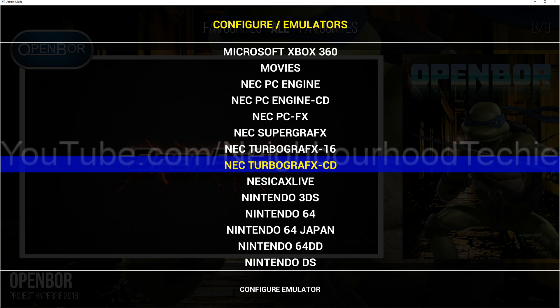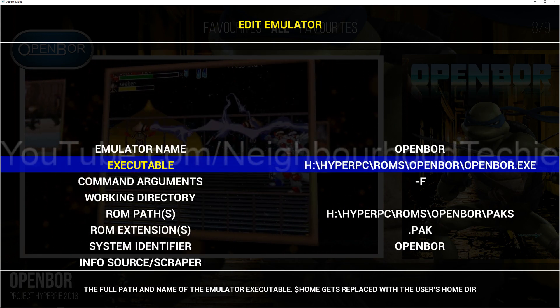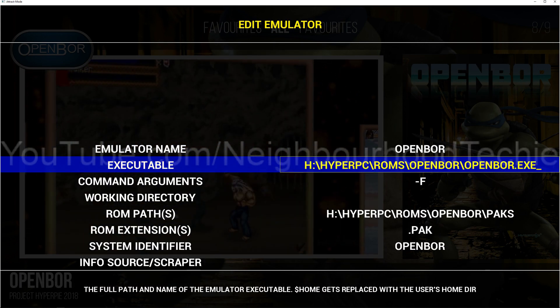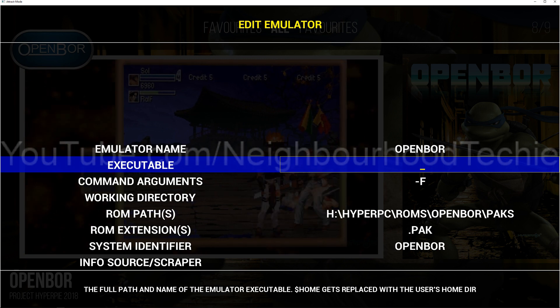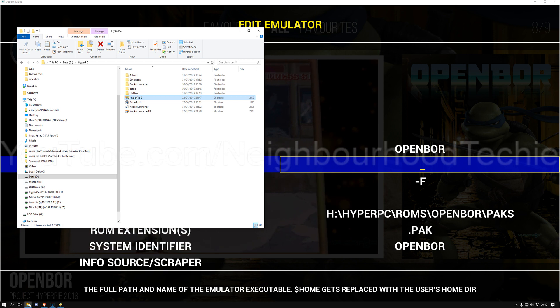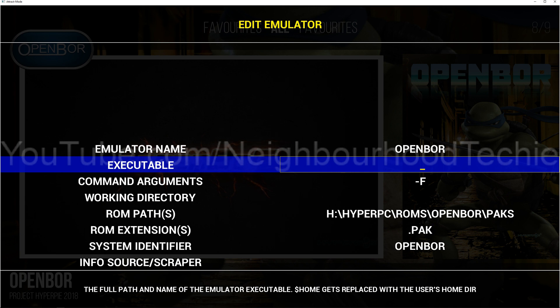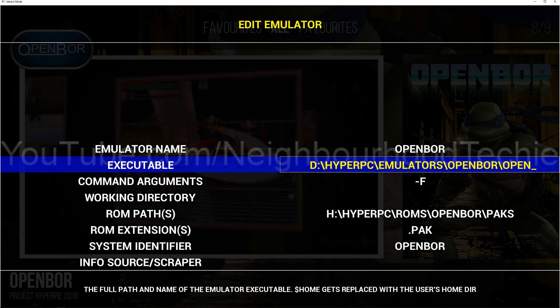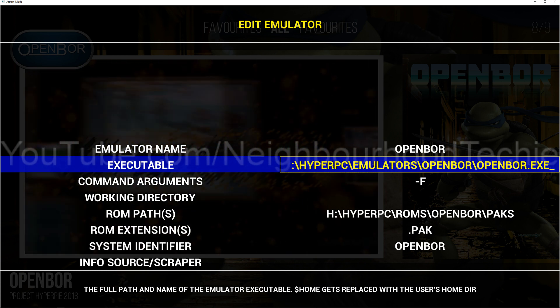So if we go down to OpenBore again, obviously it's looking in the H drive, so we're going to have to change this to the executable of OpenBore. Just for this one. So that location for me is D:/HyperPC/OpenBore/OpenBore.exe. So if you've got the D drive, that's the location you're going to need.